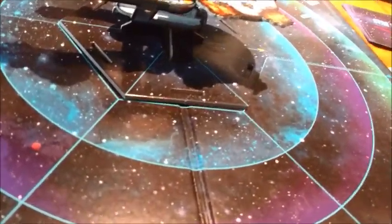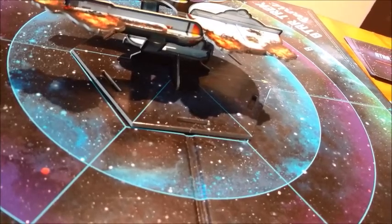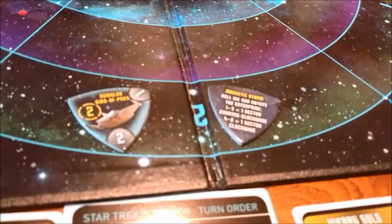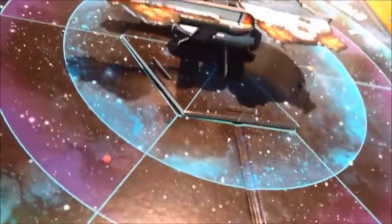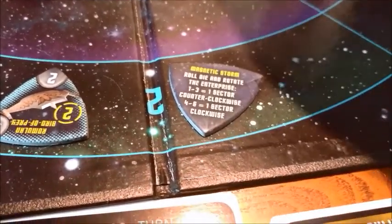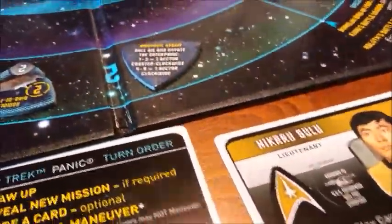No one moves and shoots. Draw two new threats — and I've got to spend the timer down. We've got a Romulan Bird of Prey and a Magnetic Storm. The Romulan Bird of Prey comes out in sector two. The Magnetic Storm: I roll and turn one sector clockwise, so I'm turning further away from the starbase, which is awesome.